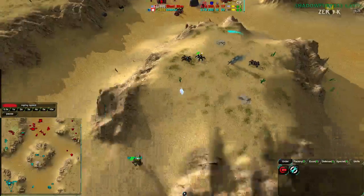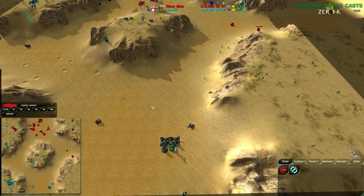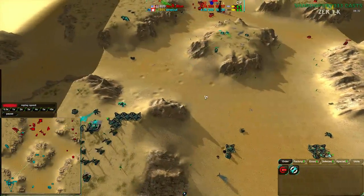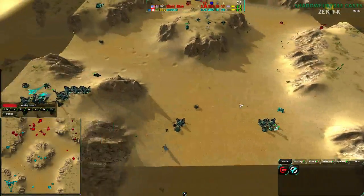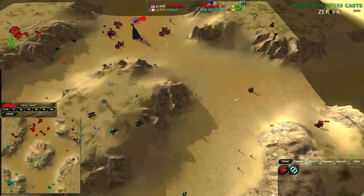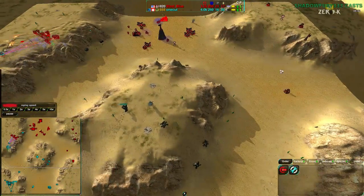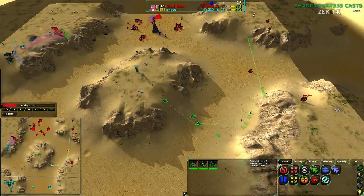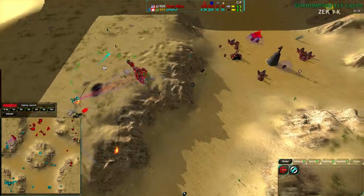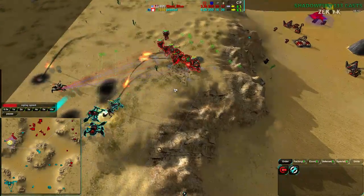SteelBlue's expansion is about to be intercepted — OneCut sees it and is about to destroy it. OneCut has basically the same army on the east side as the west side, and the west side army is still holding pretty strong. SteelBlue is paying attention and not just putting it on fight order. However, the Recluse is lost — that is huge. He just lost that Recluse, which means he can't easily move in to attack. The Redbacks can't easily dodge shots to deal with the Rogues either, and the Rogues would just move out of the way anyway.